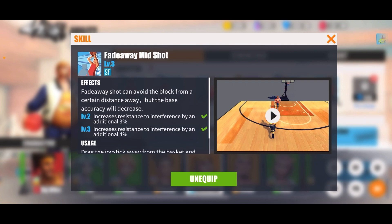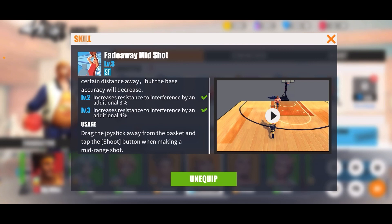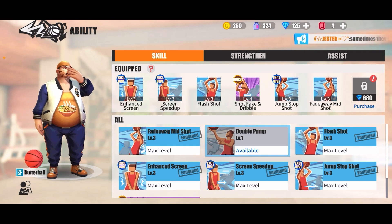We got Fadeaway Mid Shot pulled up. Boas is going to be the exact same thing. Instead of getting 2% extra wide open accuracy at level two and 2% disturbance resistance at level three, you're now going to get a total of 7% disturbance resistance from this ability. I noticed that fadeaway mid shots were going in a lot more consistently now — way more consistently than they used to — and it's not just because of the disturbance resistance. I think the base accuracy on fadeaway mid shots was just increased, so don't be afraid to take those fadeaway mid shots. It is not just a chucking ability for when you need to get rid of the ball before the shot clock runs out.